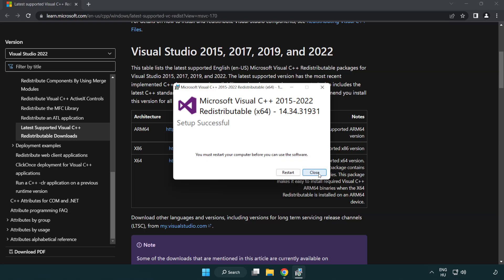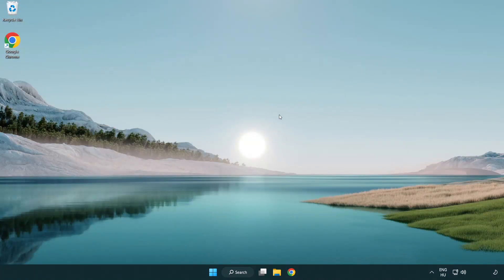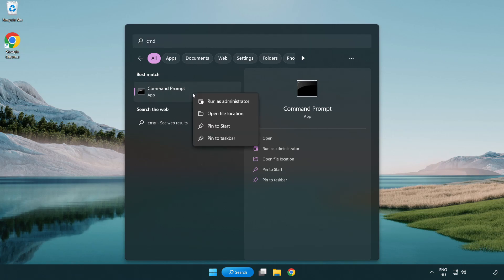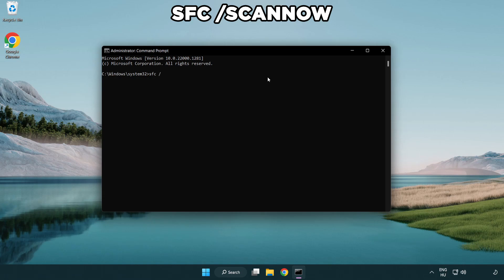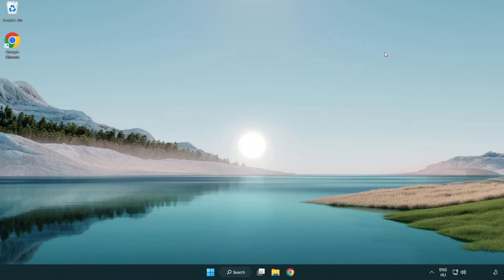Click Close and close the internet browser. Right-click and run as administrator. Type SFC /scannow and wait. After completed, close the window and restart your PC.